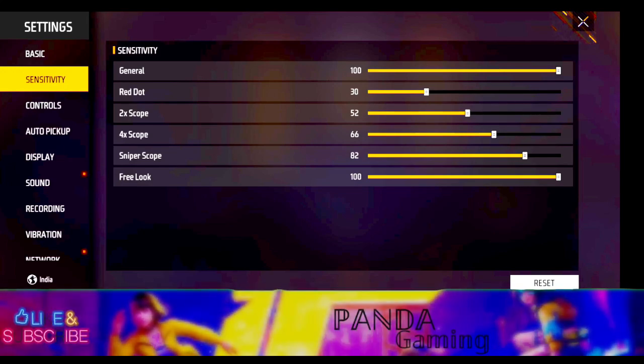First of all, you can share this video. The next scope is 4x. 4x sensitivity is 66. You can drag this setting. Try dragging it to 66 — 4x is a long-range scope setting.